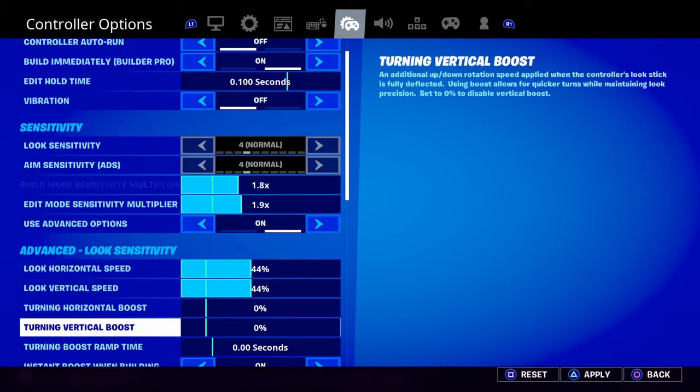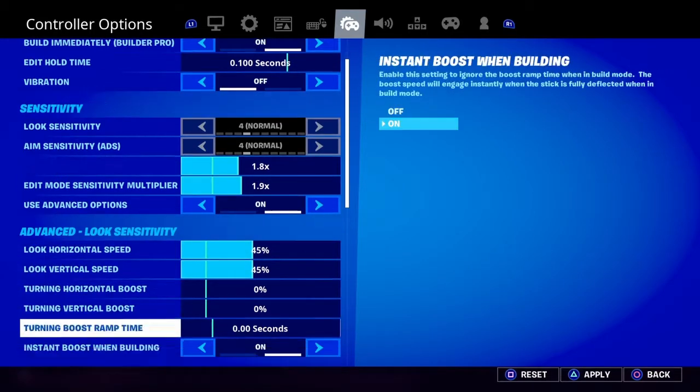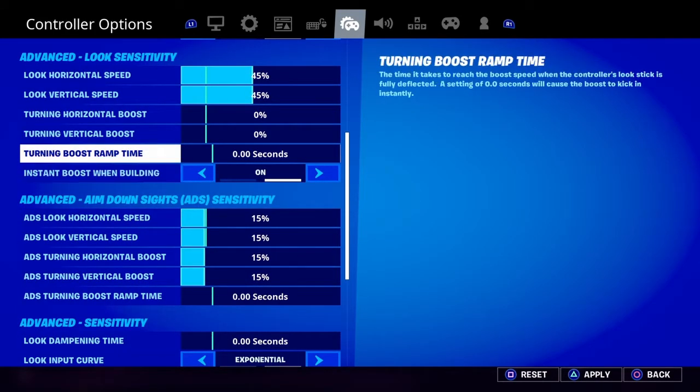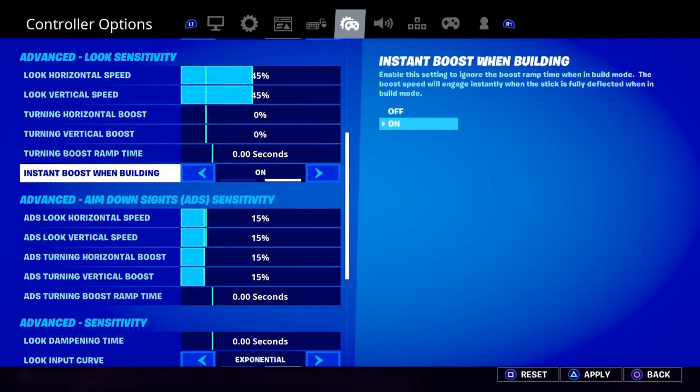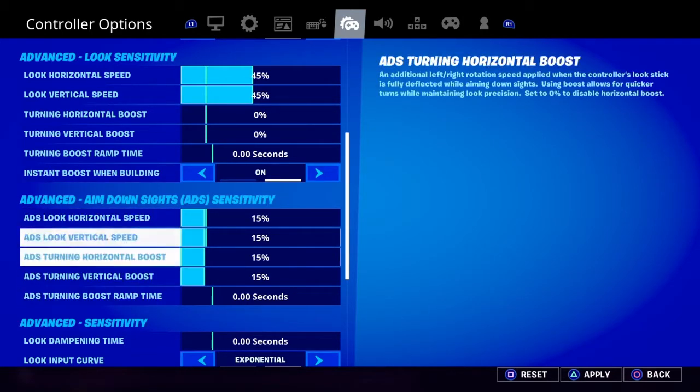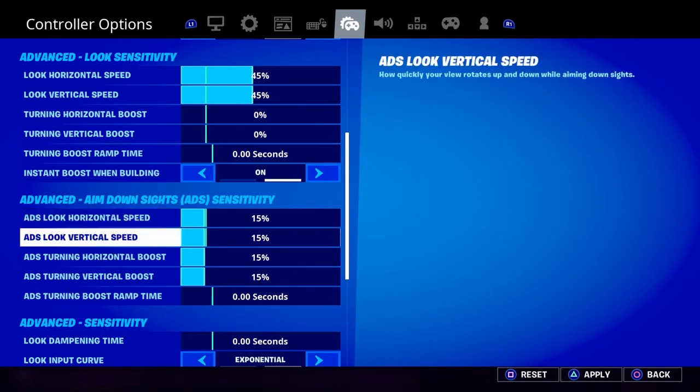Turning boost ramp time — I don't really know what that is. Instant boost when building is on, of course, so you can build faster. This is all set to 15, like the aim speed when you're building.